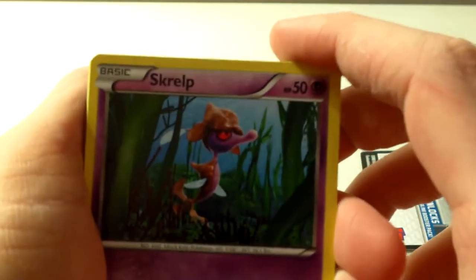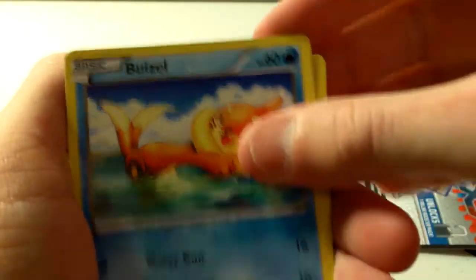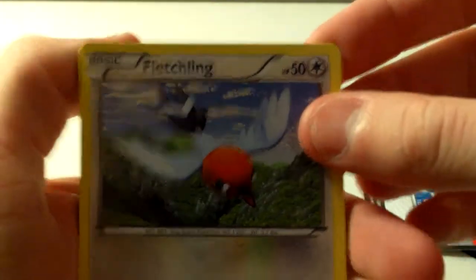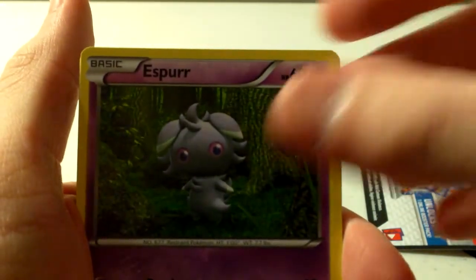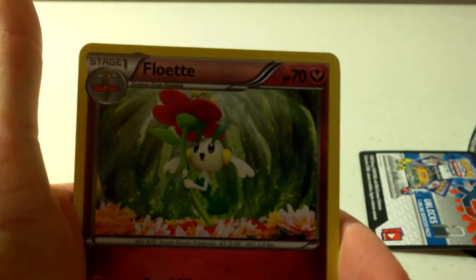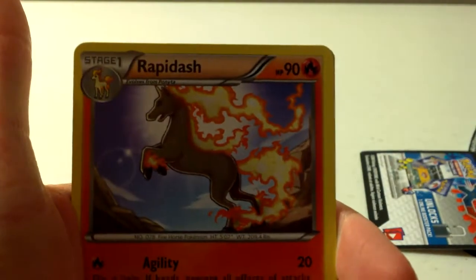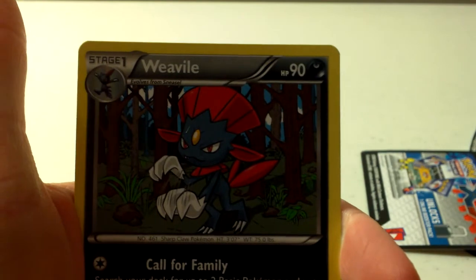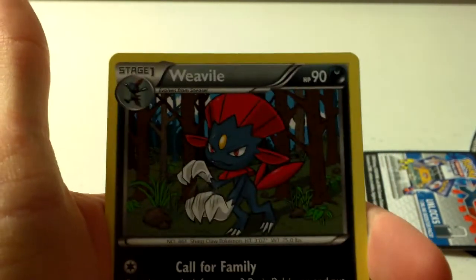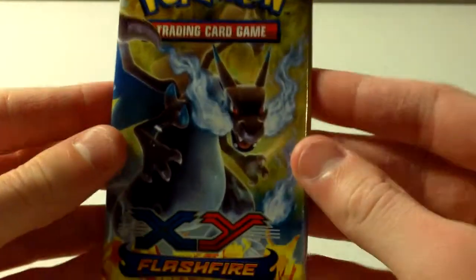We have a Skrelp, a Weavile, a Fletchling, a Snubbull, Espurr, Furfrou, Floette, Luxio, Rapidash, Reverse Braxien, and a Rare Weavile. No holos yet. I hope we can get at least a holo.